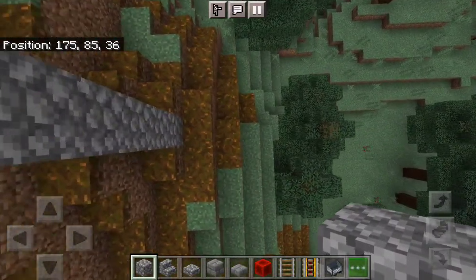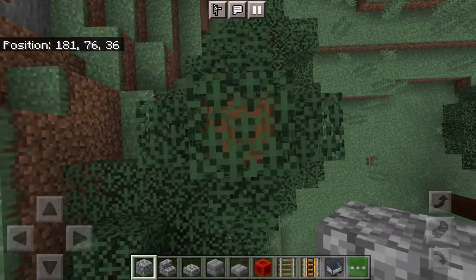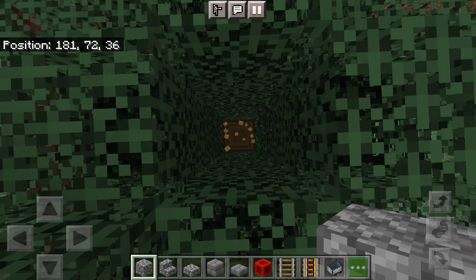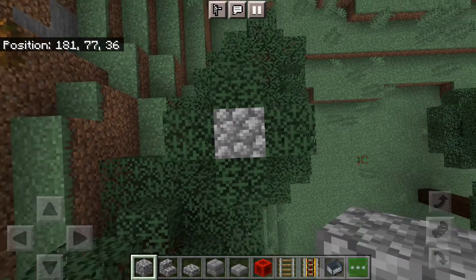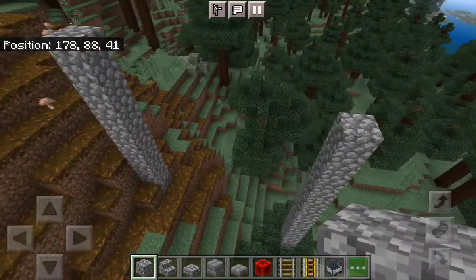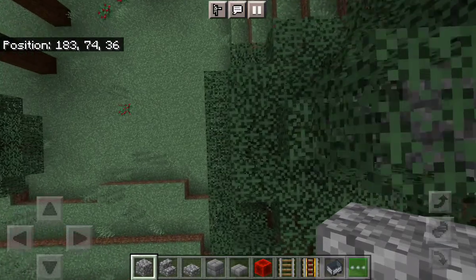Then you go back down and count: one, two, three, four, five, six, seven — and then at eight you place your next pillar. If there's a tree there you just have to break it. It's a big tree so you break it down to the ground level. Then you tower up with this pillar until it's at the same level as the other one. I'll go three out for this example, so come down again: one, two, three.